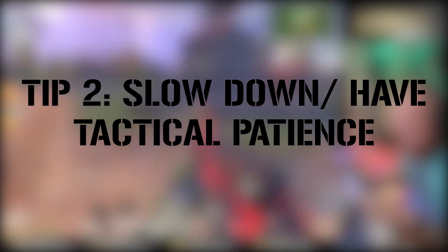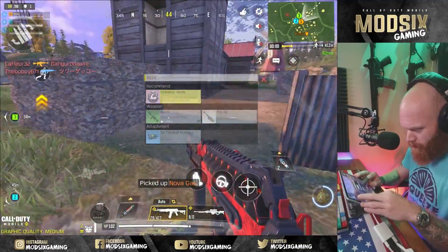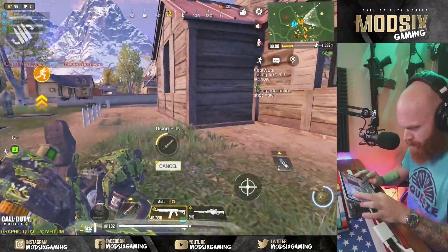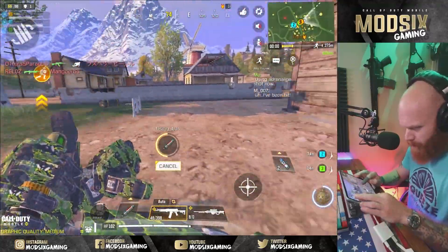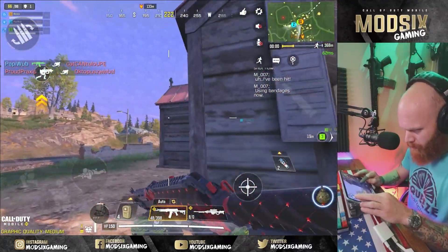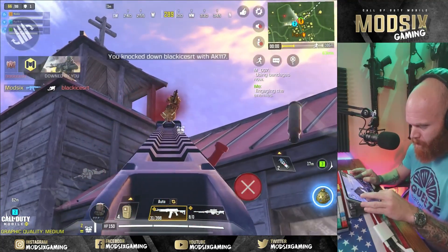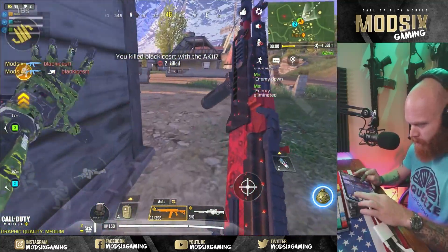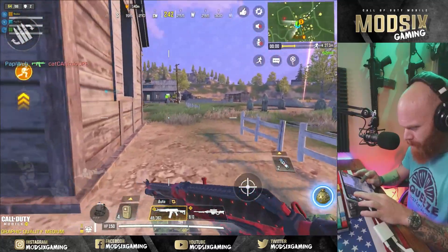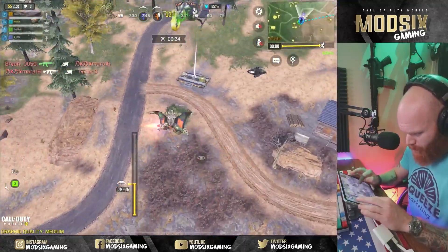For tip number two, we're talking about slowing down and having some tactical patience. When it comes to tactical patience, this is a serious principle put into effect in the military, in the Army, in actual firefights and gunfights. What we would talk about in the Army is giving the firefight, giving the situation time to develop. In this case, I saw the enemy up on the hill but I didn't rush into it. I ran back, got the adrenaline in, got the heal, waited to see what he was going to do, and noticed that he was gliding into the roof. I just positioned myself well to take him down instead of rushing across the open area. Tactical patience.